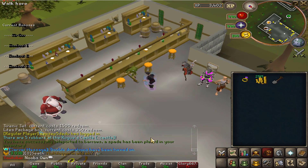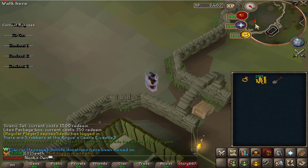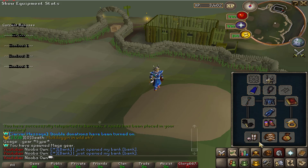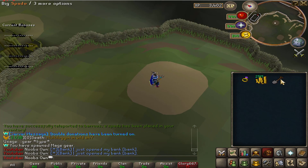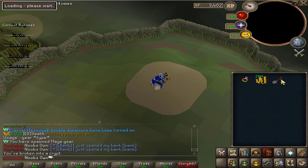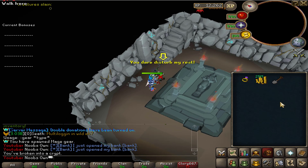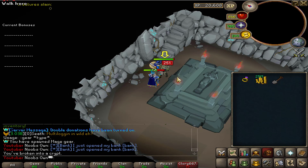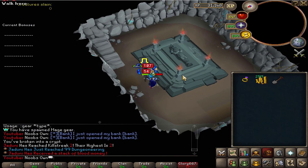Another really cool thing — you can talk to the barrows NPC and get teleported to barrows, which actually works. I have an item called Trident of the Sea that I got spawned in with, but you can't get it from spawning gear. I'm going to use it for my barrows run. The catacombs look really cool — like real RuneScape — and look amazing.